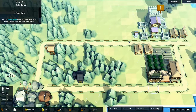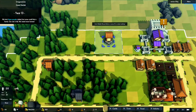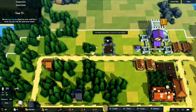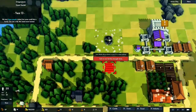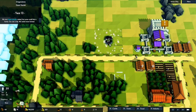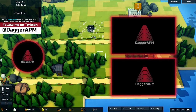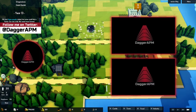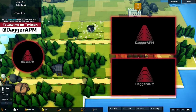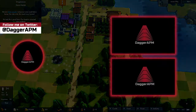Next up is food. We want a windmill in the middle of the farm area because it increases food production of the small farms around it — build one windmill and eight farm tiles around it, and all of those produce more food than if they stood alone. Then we can build another cottage here and one from the other side to fill up this entire space with houses.